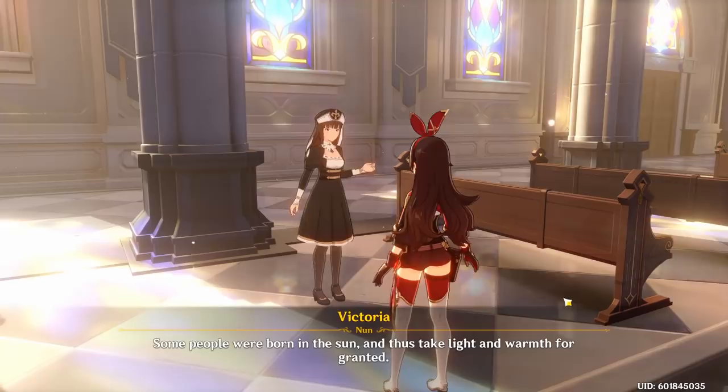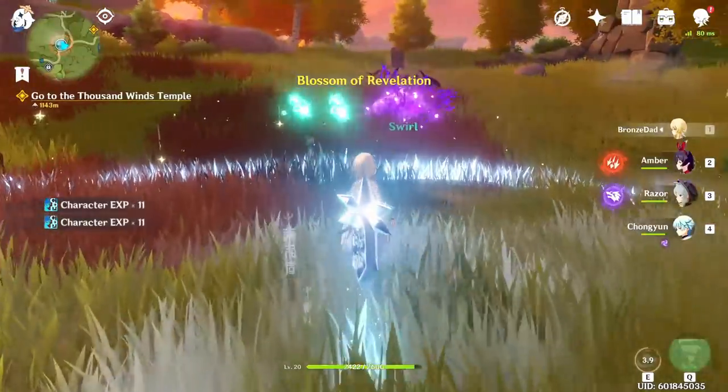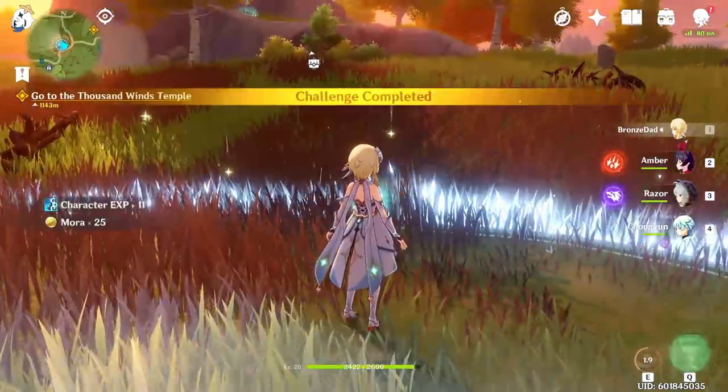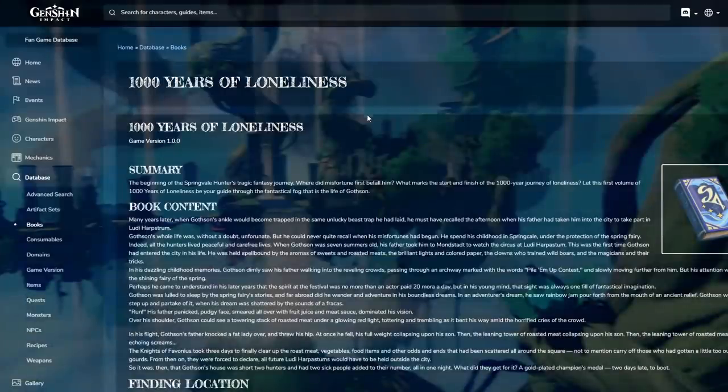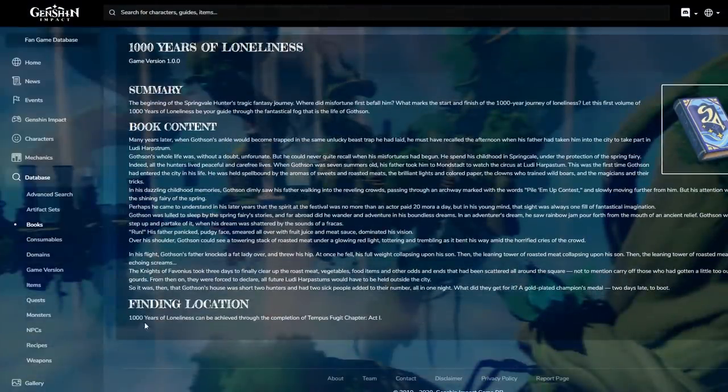And when you see the chest icon, know that you'll get an item for completing that dialogue. And for the especially astute, the internet exists. If you google Genshin Impact Database, you'll be taken to this wiki that allows you to look through the books, read all of their contents, as well as find the locations for any that have their location listed.